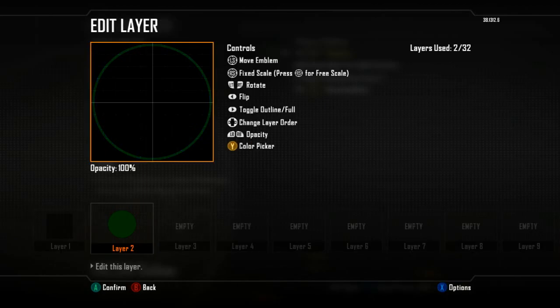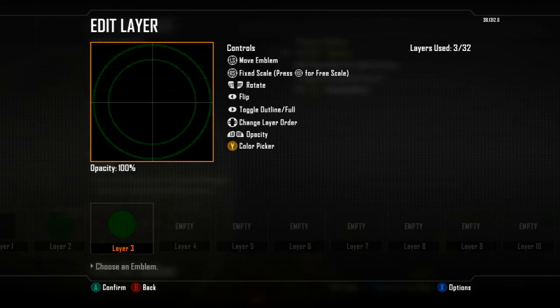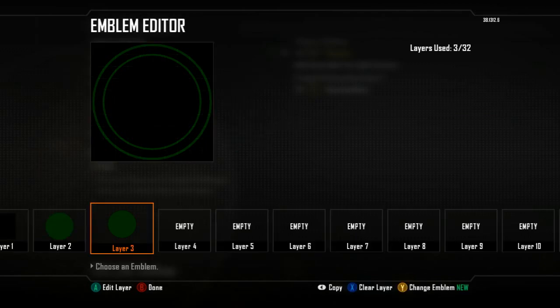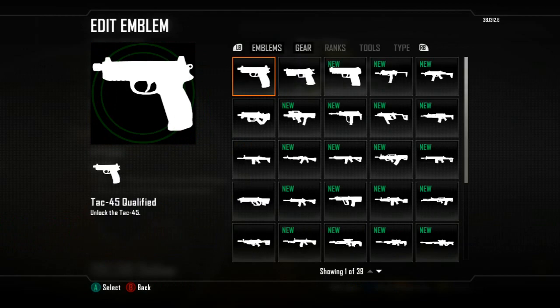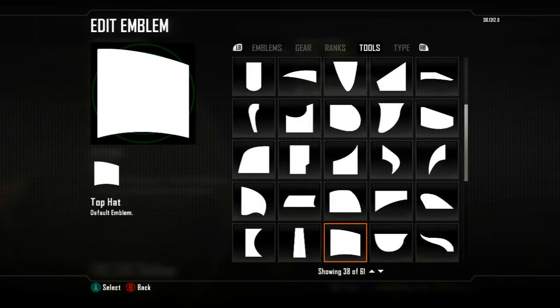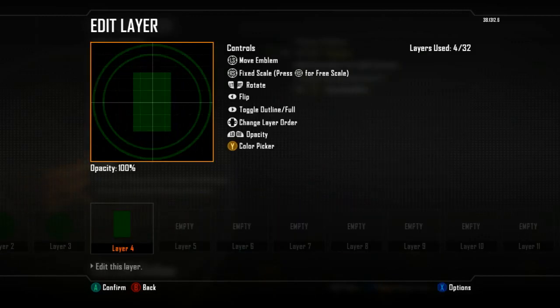Hit Start and that will extrude it — basically make it hollow. Then copy the layer and paste it again. Depending on how large you want your symbols to be, you can change that, but to look realistic it should be a little thin. Then we get the rectangle tool — change it to green so we can line up perfectly, and click down on the right analog stick (at least for Xbox; probably the same for PlayStation). Make your line however thick you want.